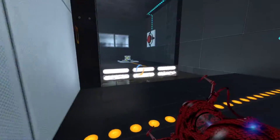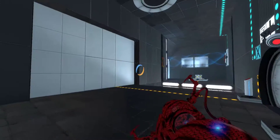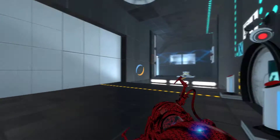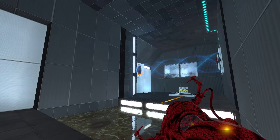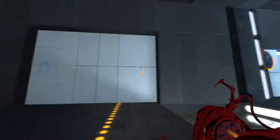I can just go through this portal. So I need to be standing here, have a portal there, have a portal here, and have the cube in the funnel. This portal has to be here when I do the switch, because the cube won't be on the button anymore.